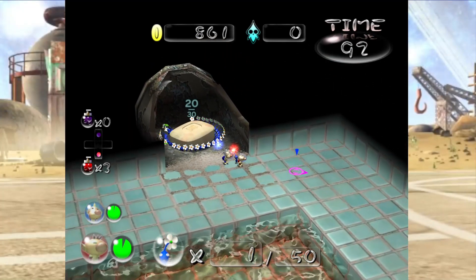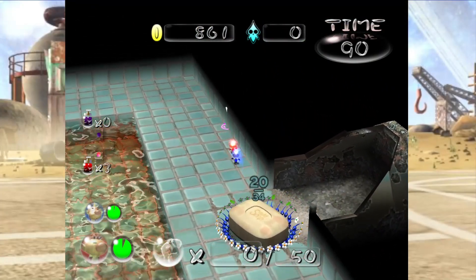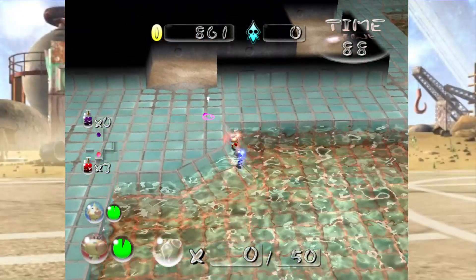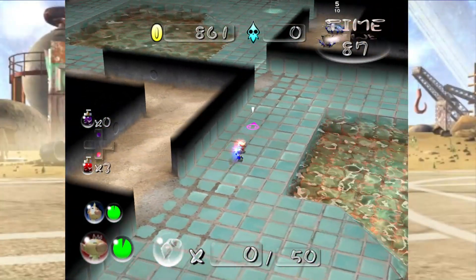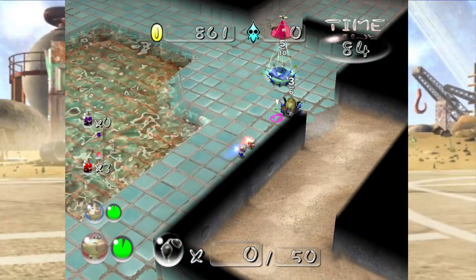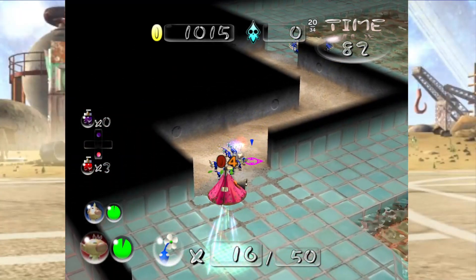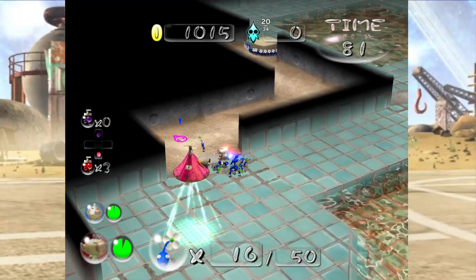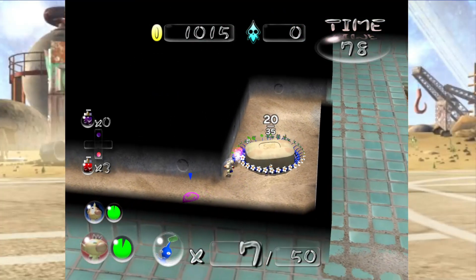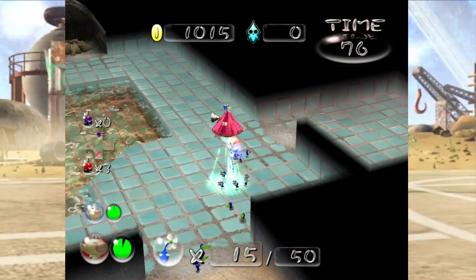I'm also glad that the only hazard that's here — which is very not hazardous because of our Pikmin type — is just the water. Like there's no fallen rocks, no red Pikmin to have to worry about, no electricity. It's nice and easy — you ease into it kind of deal. But again there's two floors to here. We are going over here — I don't think we're just going to go forward to the other side. I still don't remember if there's a boss in the next area or not. Honestly I wouldn't be surprised.